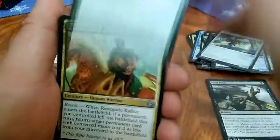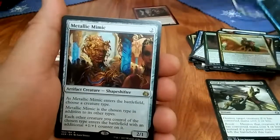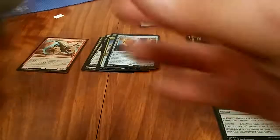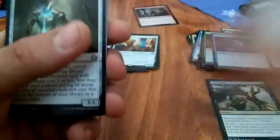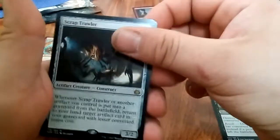Hidden Herbalist, Renegade Rallier, Reverse Engineer, Metallic Mimic — pretty sure that's a decent card for a rare. We got a Treasure Keeper, Redscale Tusker, Hidden Stockpile, Scrap Trawler rare.